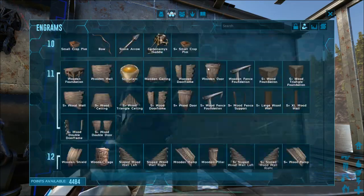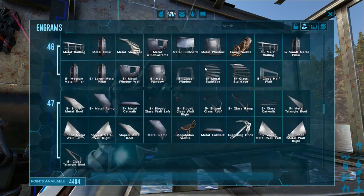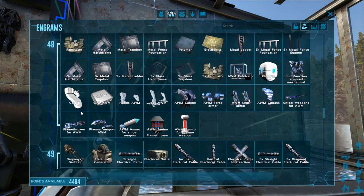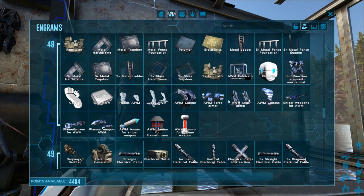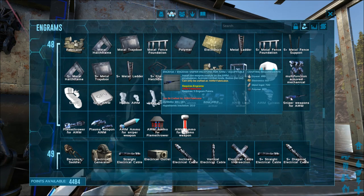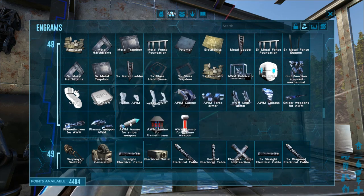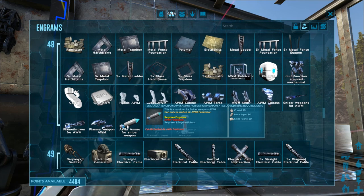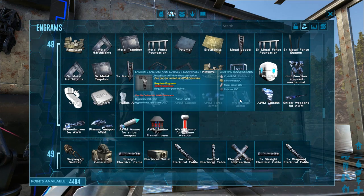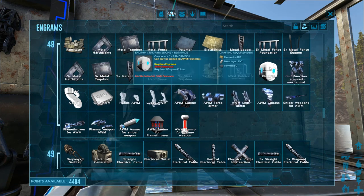Your best bet is to scroll down until you hit level 48 — right there. This is everything you pretty much need to learn. The weapons — depending on what weapon you want to use, you don't necessarily have to learn each of them. You can see all of this stuff does cost engram points, but not a lot: one here, one here, three there, four there. Most of this stuff is extremely cheap engram-point-wise.